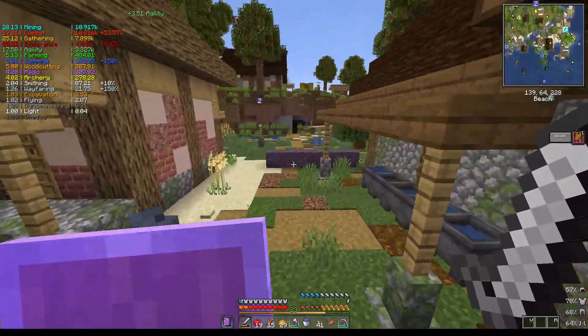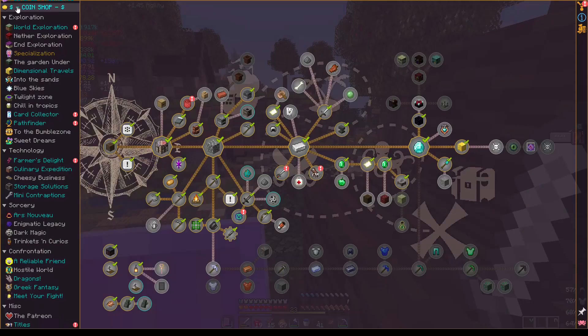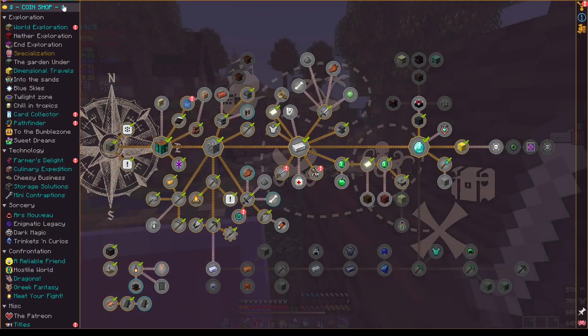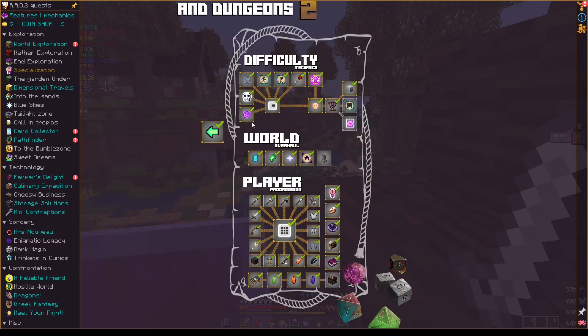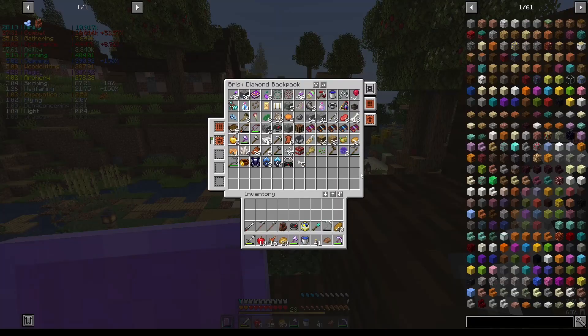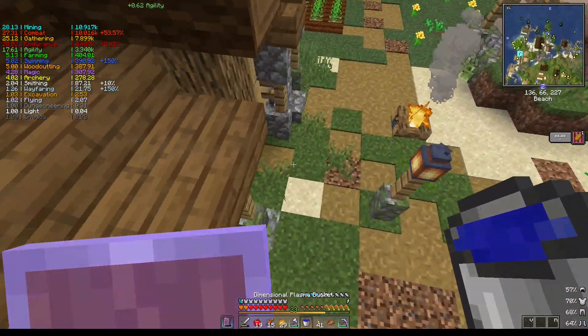Hello and welcome back to Roguelike Adventures and Dungeons 2. In this episode I don't quite know what we're doing yet, so we're gonna look at the quest. From what I can tell we should probably go to the nether. There are new nether portal mechanics — dimensional rift — and I've got dimensional plasma right here, so I guess we're going to the nether. Let's hope we don't die.